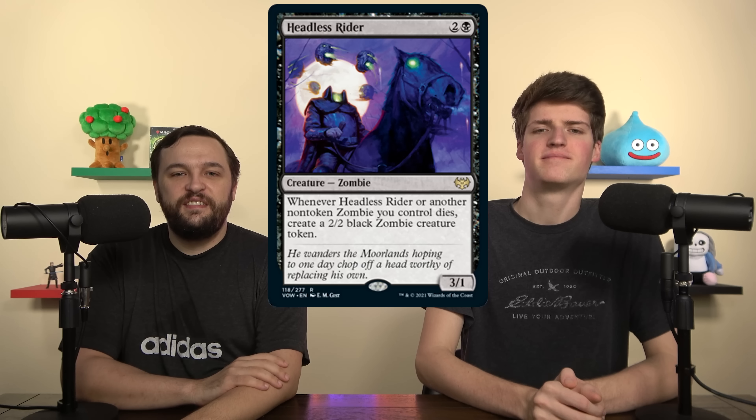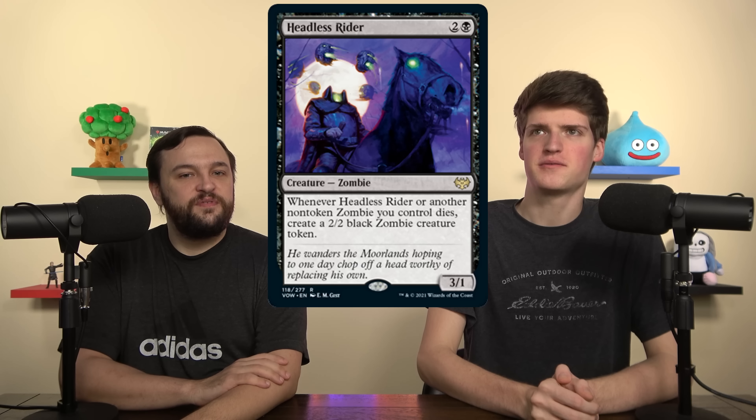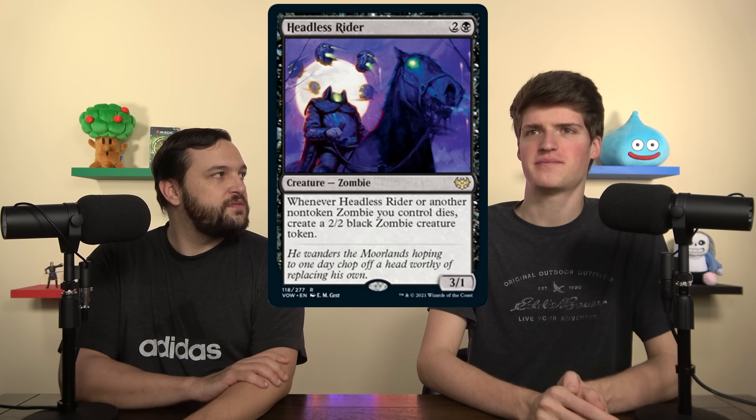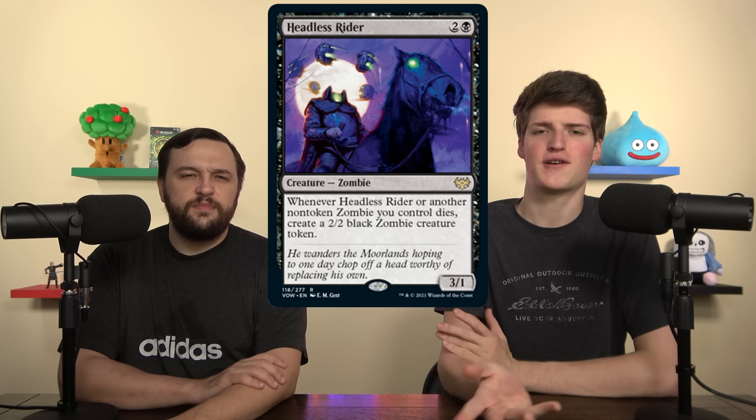This opens up extra loops with things like Phyrexian Altar, triggering your Nether Traitor twice as many times and making sure Gravecrawler is still going. This card is very specific — you have to be literally zombies. You need to have 35 zombies in your deck before you want Headless Rider.